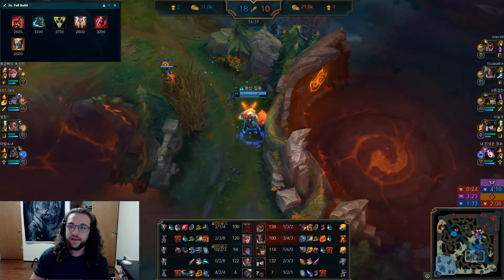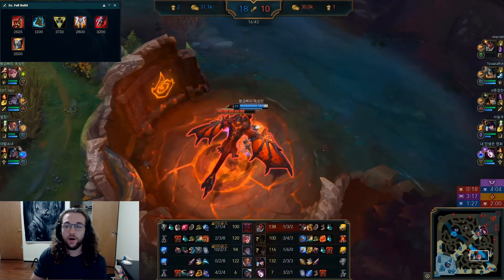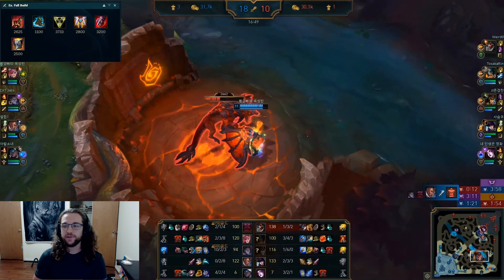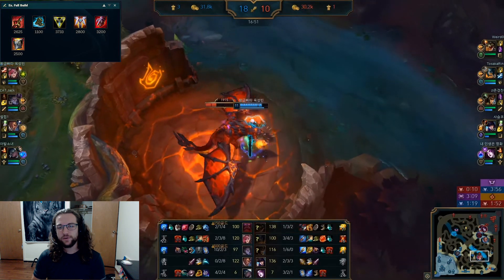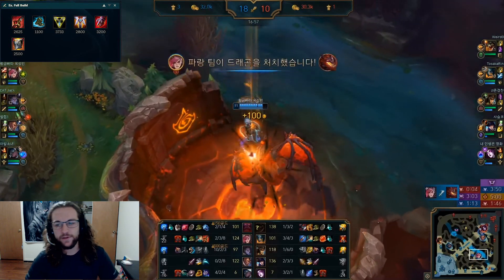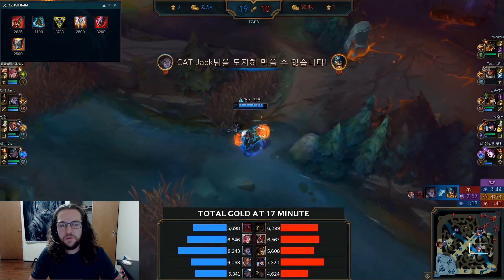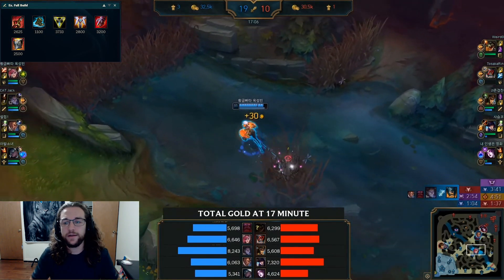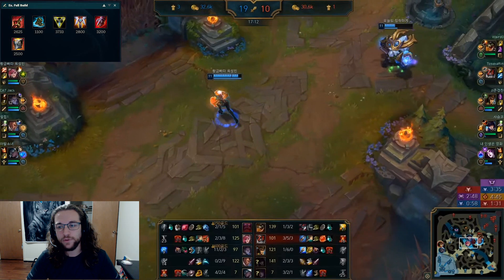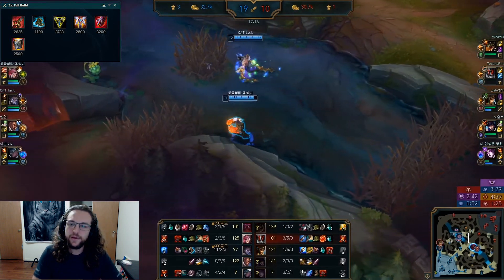For the example full build, remember this is just a general setup — tailor your build to what's happening in the game. We have Warrior enchantment with Red Smite (already covered why), Merc Treads as the default boot choice since most games have some CC — swap to Tabi if needed — and then Trinity Force for that mid-game power spike.